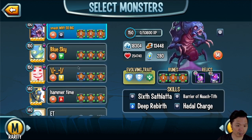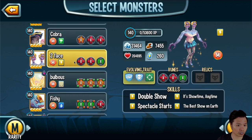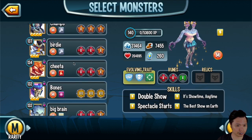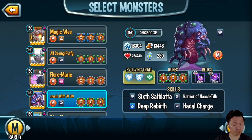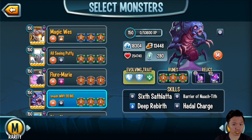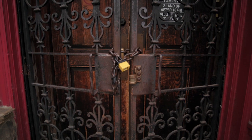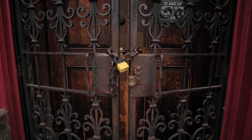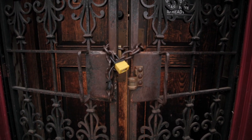Looking at my mythics: the ones I use a lot all have 10 runes, and the ones I use from time to time are all sitting on 7 runes. If you'd like to see more free-to-play videos and how to get the most powerful buff for your gems, make sure to subscribe and I'll see you in the next video.